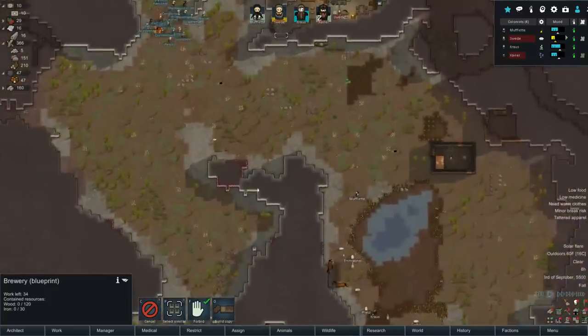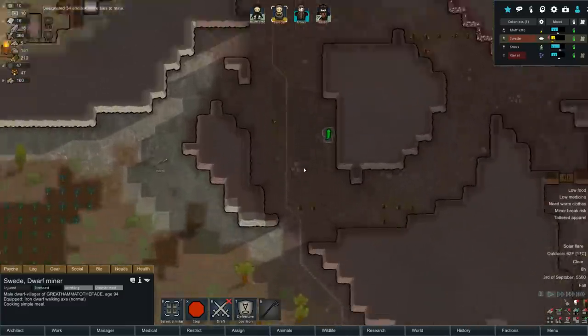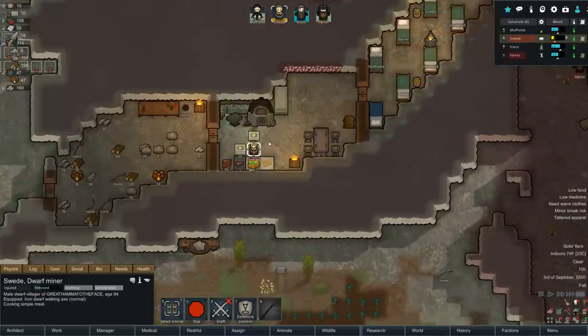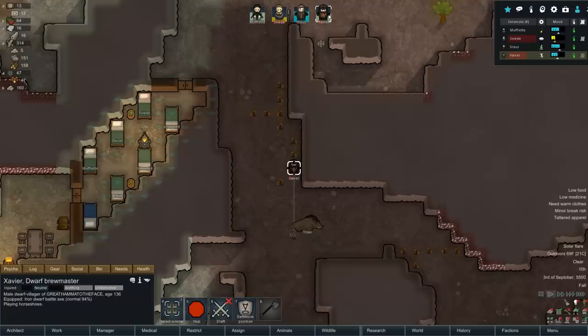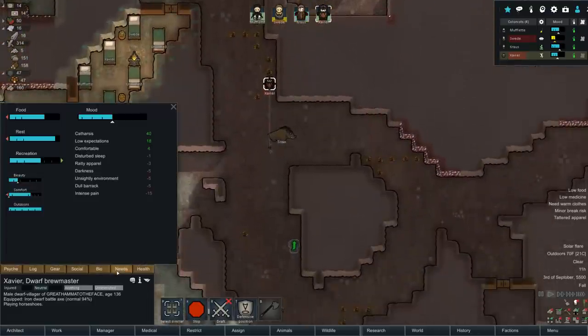Oh, by the way this brewery needs iron - I didn't even realize that. It's time to mine the ores. Swede, you've been cooking meals like a champ but we need you to start mining things. Swede, what are you doing? Just haul all the meat and grab one meat. Now Swede should be doing our mining.